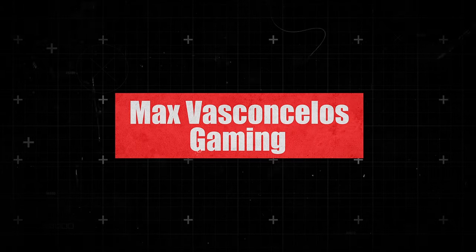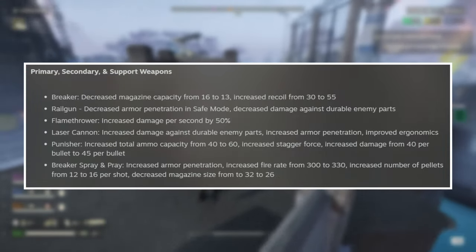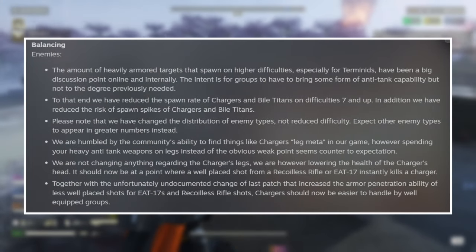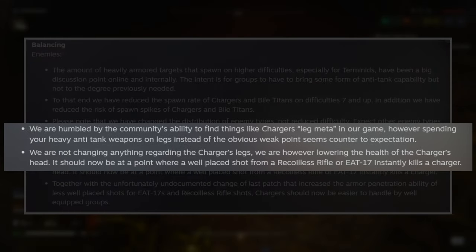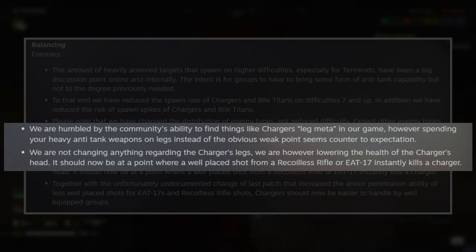Helldivers 2 has undergone many changes since its launch, but none were more impactful than the past two. The first being where they nerfed the railgun because it was doing too much damage to everything. The most recent one is where they actually dropped the health on the charger's head. The devs said the idea behind the nerf to the charger's head is that they wanted the community to not rely so much on leg meta when dealing with chargers — one shot to the head with an anti-tank weapon should be plenty.